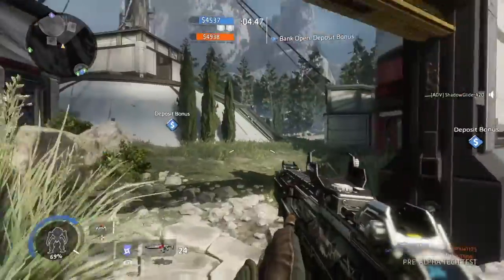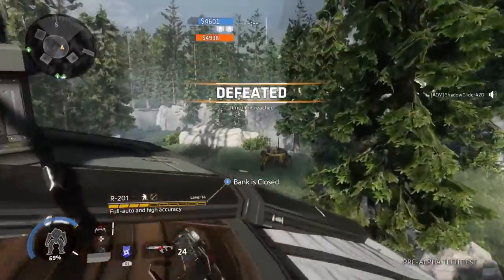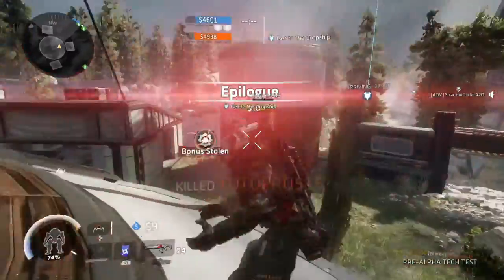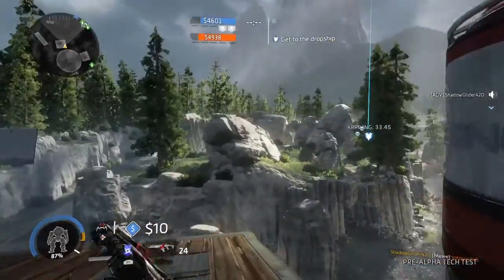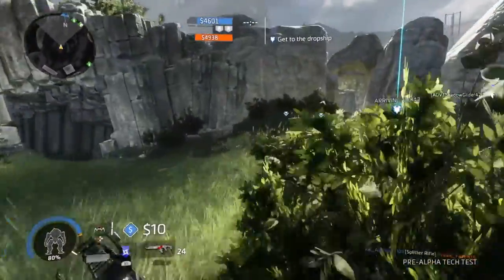You can shoot at the enemy if they're grappling you. Like, if you're facing towards the way they're grappling you from, you can actually kill them. Otherwise you're practically screwed because it's a one-hit melee. We lost — that was like barely any time. I killed that guy whenever it said go to the evacuation site.